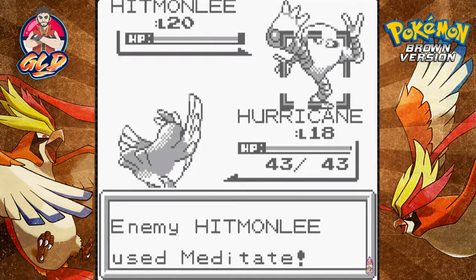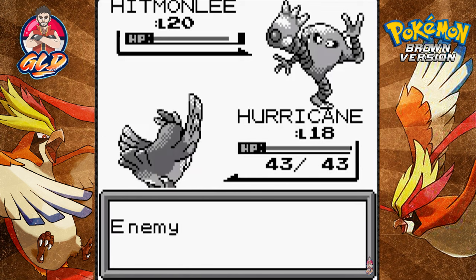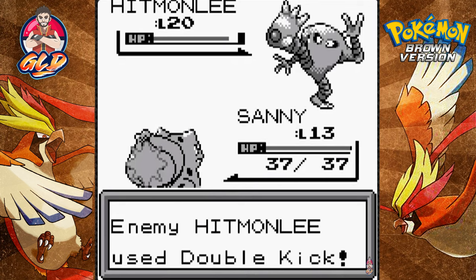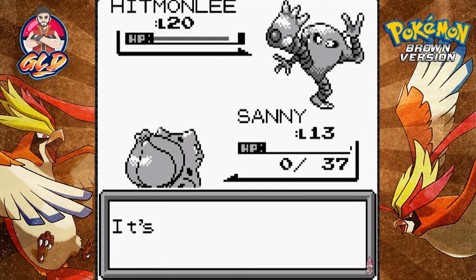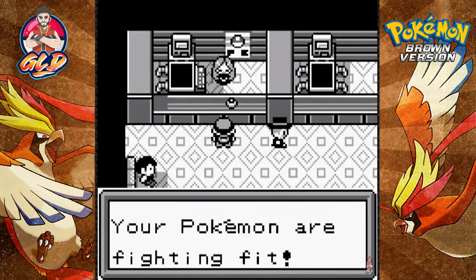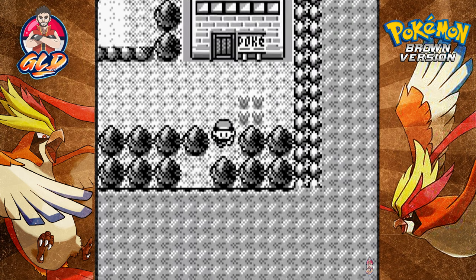Here we go — Hitmonlee opens with Meditate, so we'll use Gust. It's not effective — what the hell? Someone needs to explain that. Oh god, oh man — it looks like Hitmonlee is impermeable to that. We are completely wrecked. Dopey, get out of here! Okay okay okay.